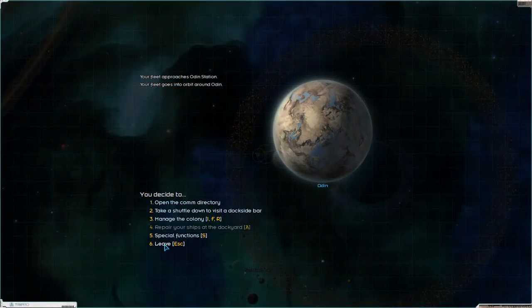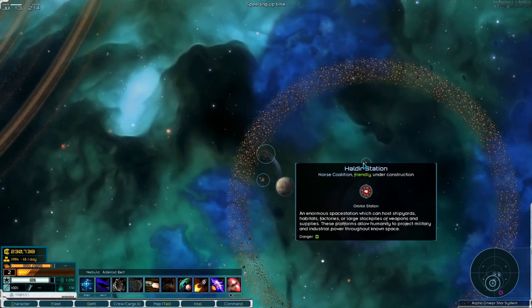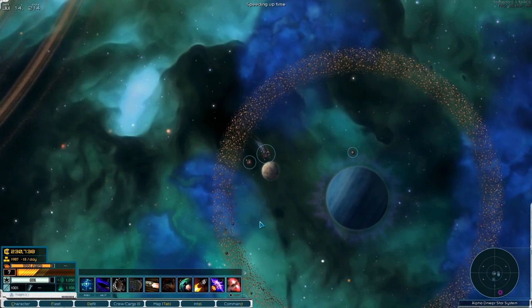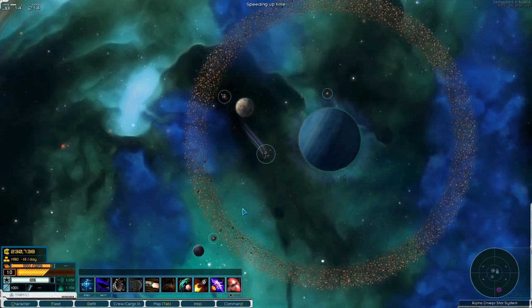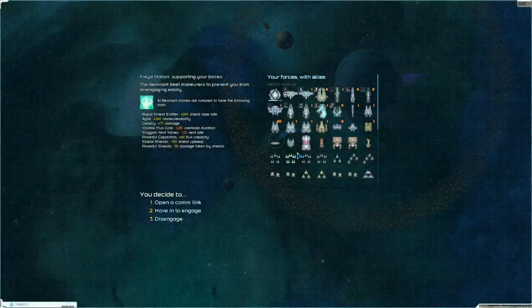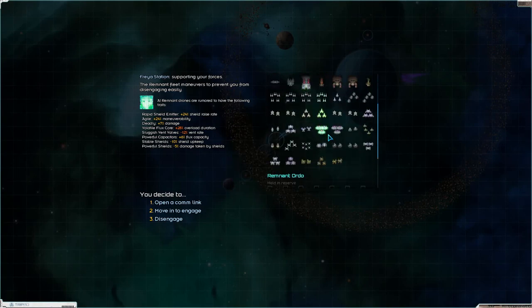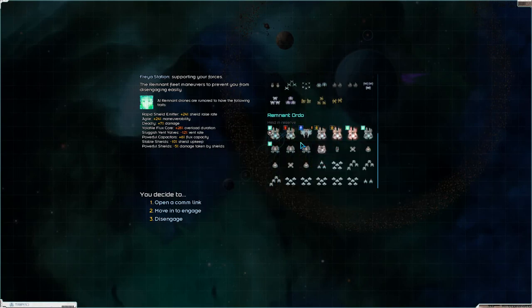Right now we are heading to Promise — well, first we're heading over to Freya. We need two days to go by. A remnant order came in here, so I guess we'll move in to engage. There are a ton of remnant fleets outside my system.